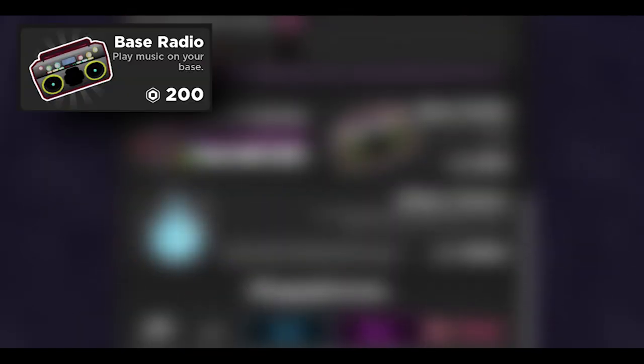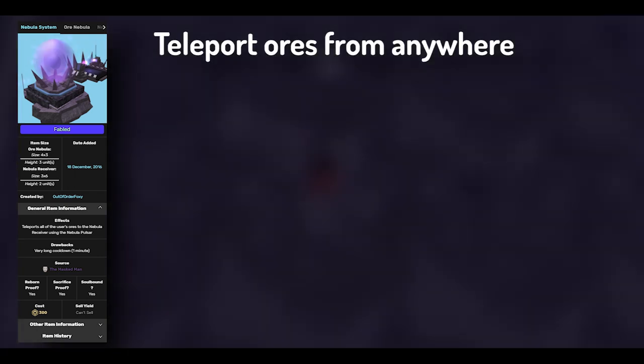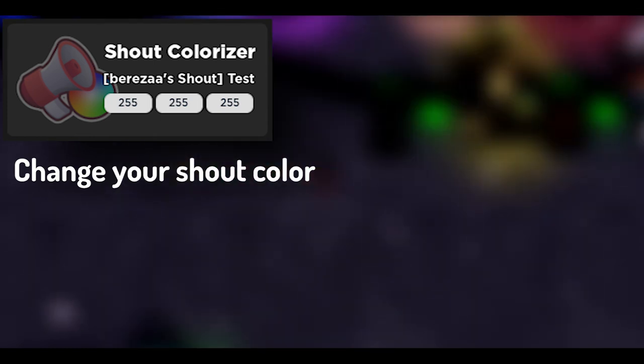The base radio is another small game pass purchasable for 200 Robux, allowing you to give your base custom Roblox music via the Roblox sound ID system. Exclusively purchasable from the Masked Man, you can buy the Nebula set for 300 Robux, which gives two exclusive items: the Nebula and the Receiver. It allows you to teleport ores from wherever they are, even off the base, to the Receiver at the click of a button. Lastly, there is the Shout Colorizer for 400 Robux, which lets you change your message color when shouting.